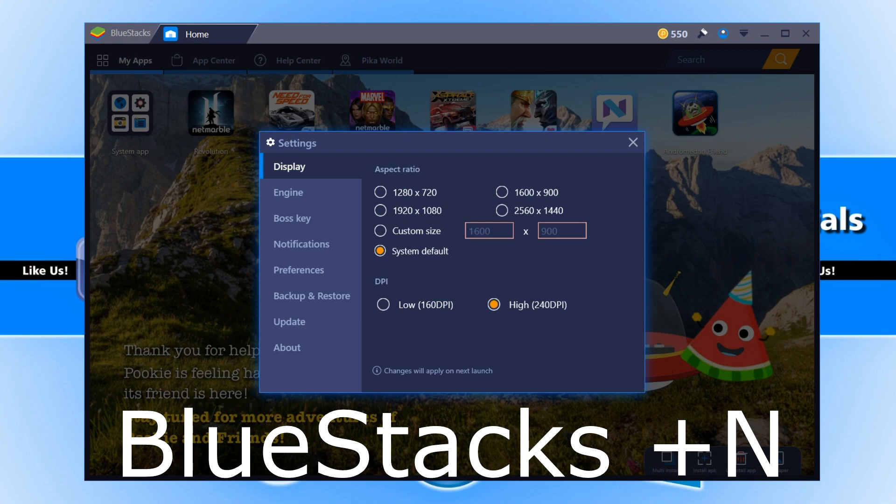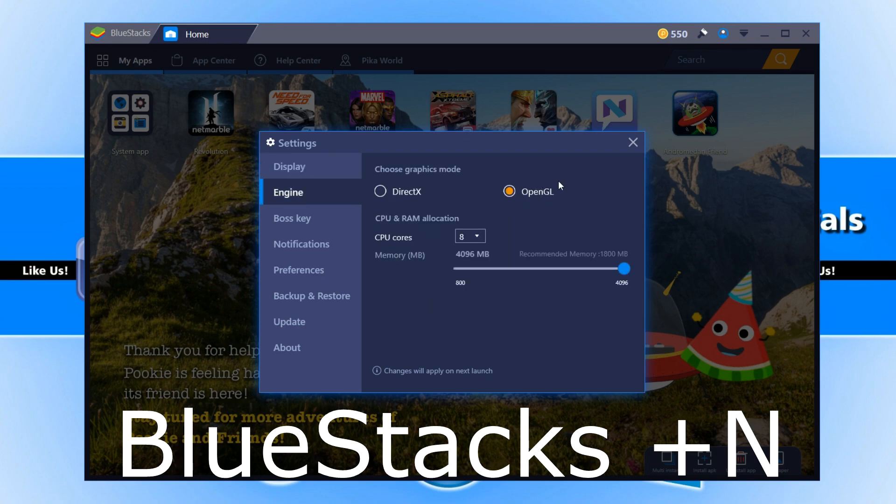Right now I have Bluestacks Plus N on my screen, and here are the settings we will be testing on the games. I have System Default for Display and DPI on High. For the engine we are using OpenGL, and we are going to be using 8 cores for the CPU and 4GB of RAM.